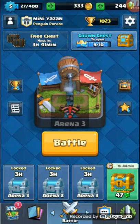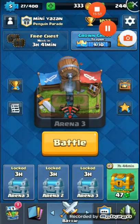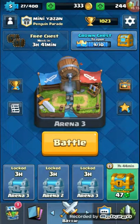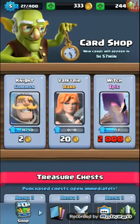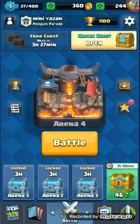We're super close to getting to Arena 4, and super close to getting our crown chest. I'm wondering — if I get the crown chest now from Arena 3 and then reach Arena 4, can I get Arena 4 cards from it? I'm not sure. I'm gonna skip ahead till I get to Arena 4. I'm back on track — I'm in Arena 4!